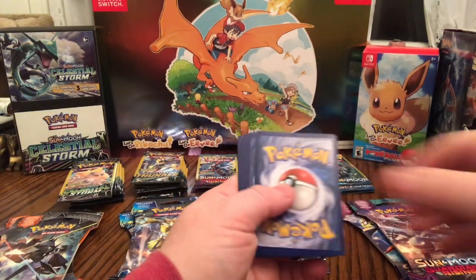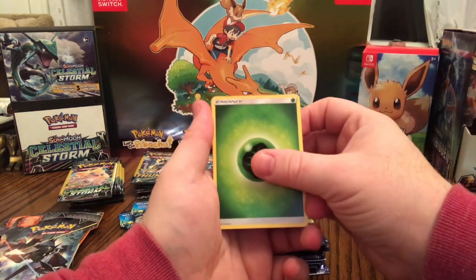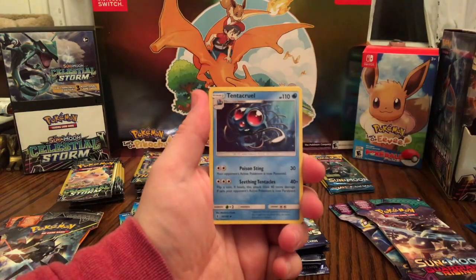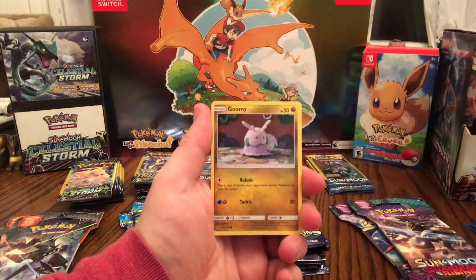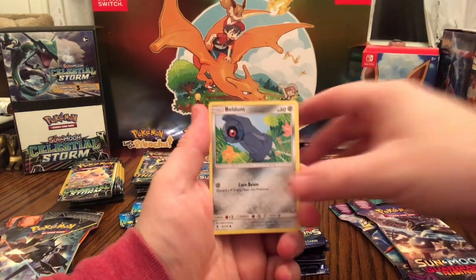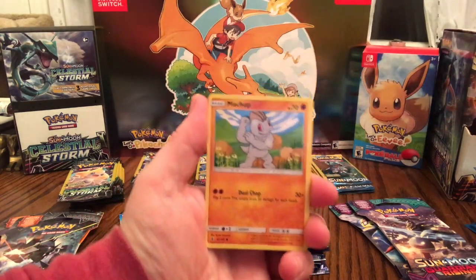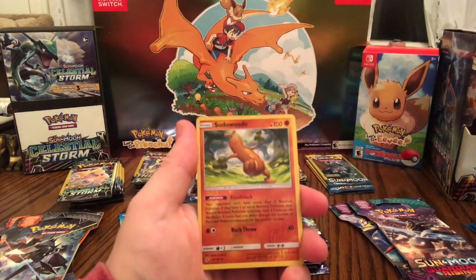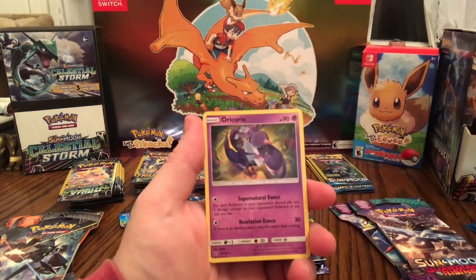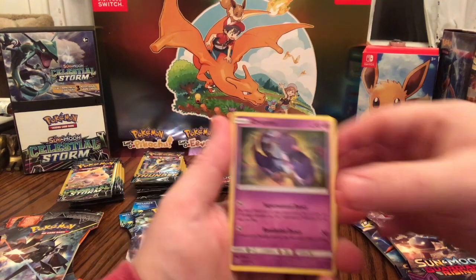First pack — got me a green card. Energy, Mallow, Energy Recycler. Ooh, Tentacruel — that's really cool looking. Goomy, Wailmer, Beldum, Rockruff, Machop. Holographic Pseudo Woodo — cool looking. And a rare non-holographic Oricoco. Awesome.